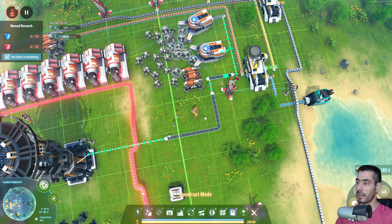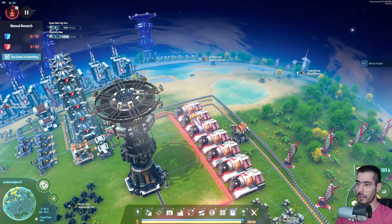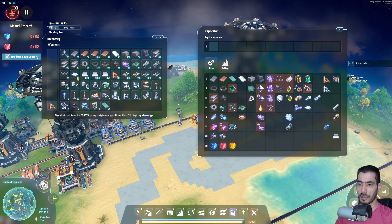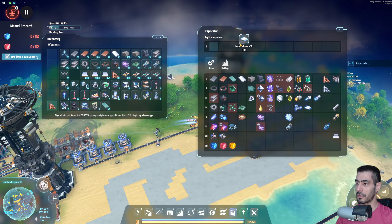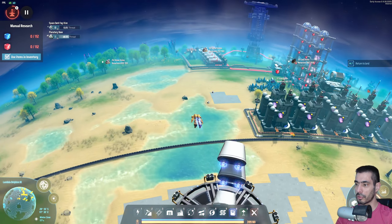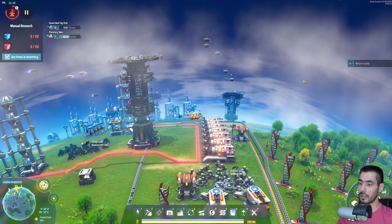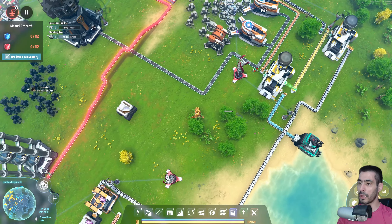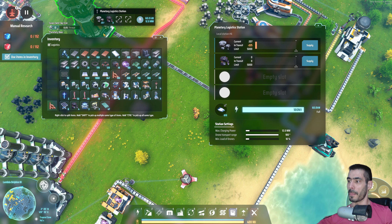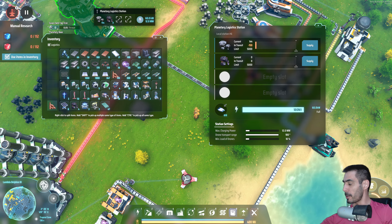I can grab this and put it there. With that, we should have enough. I'm going to grab the 10 that I have — right there. So now you're going to collect the stone we have here. Yes, you are — beautiful! We are now supplying stone, which is great.